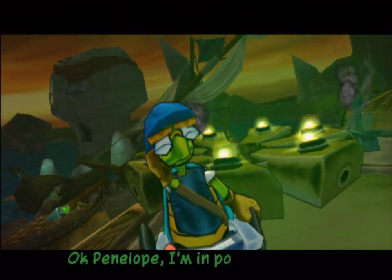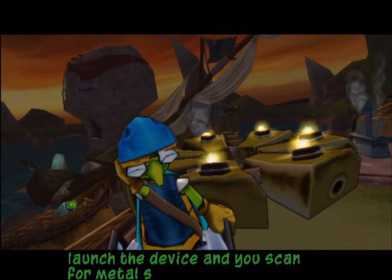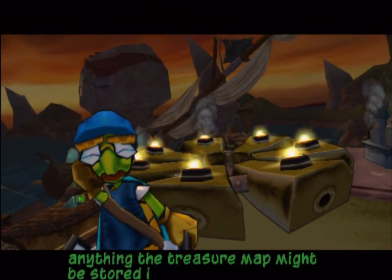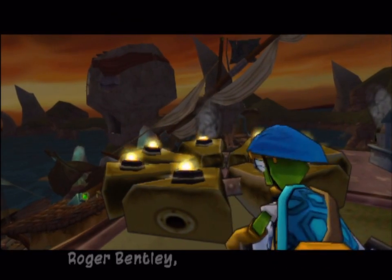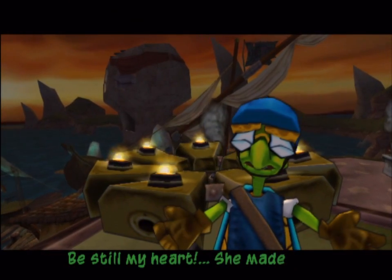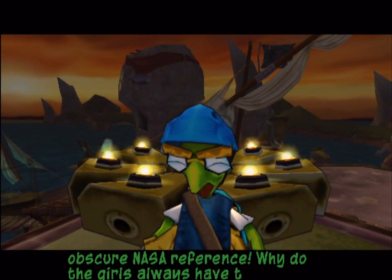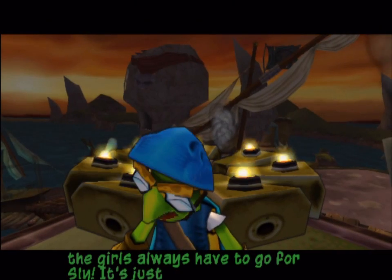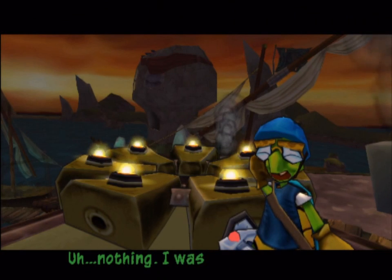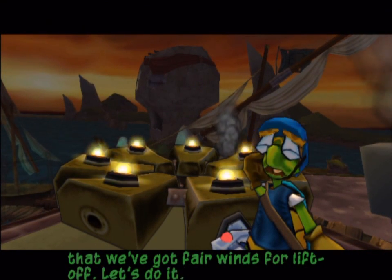Okay, Penelope, I'm in position with your hover spectrometer. I'll launch the device and you scan for metal structures that resemble a safe or chest. Anything the treasure map might be stored in. Roger, but leave. Let's light this candle. Be still, my heart. She made an obscure NASA reference. Why do the girls always have to go for Sly? It's just not fair. I was just saying that we've got fair winds for liftoff. Let's do it.